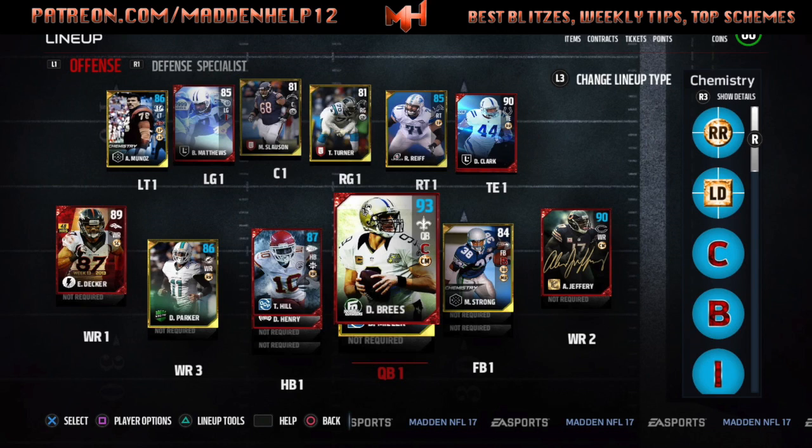On the offensive line, I have a secure pass protector at the left tackle. I hope they release an entire line with secure passers — I would definitely get that. At the left guard I'm going to keep Bruce Matthews because of the identifier ability, which helps me see where the user is on defense, especially out of the jumbo heavy scheme. It really helps because I can pick which side I want — if they're using the left, I just go the opposite way.